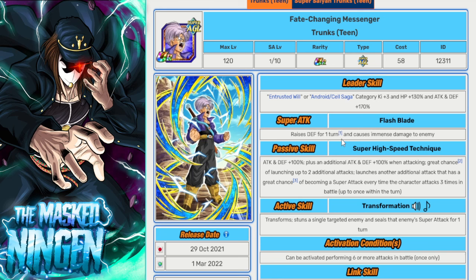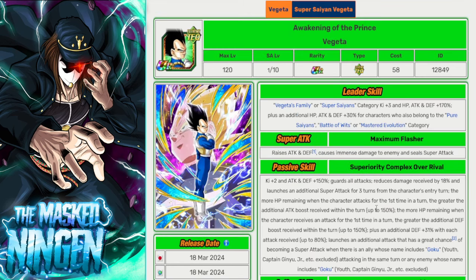Next is the AGL Trunks — also an Android/Cell Saga lead at 170% for attack and defense, but only 130% for HP, so he's more of a last resort leader. He is Super AGL, so he is able to do damage. He has additional attacks built into his kit, plus a chance to chain into extra supers. In early phases he could easily clear a lot of health bars. If you can't field a full team of Androids, this guy could be very useful — even though he wasn't impressive on release and is largely outdated meta-wise.